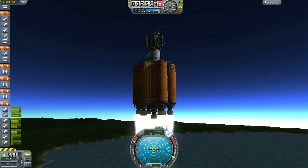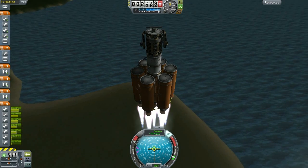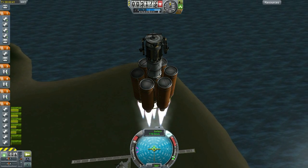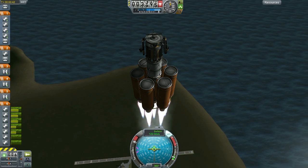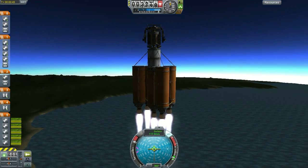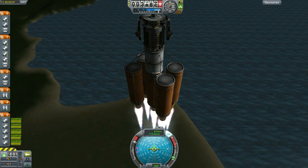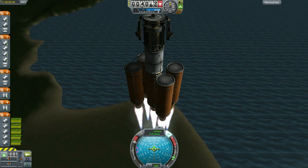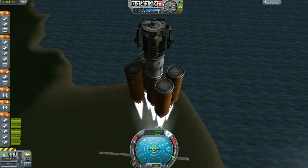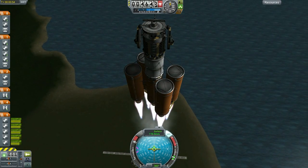Now remember, ion engines are designed for interstellar travel through the vacuum of space. They're not really intended for landing on celestial bodies, which pretty much makes this challenge all the more fun. Now at some point, many of us have attempted to try to build our own ion powered landers. And while it sounds good on paper, in practice most of the time it's a pretty miserable failure. The main reason being is because most of us often underestimate the terrible thrust-to-weight ratio that ion engines have.